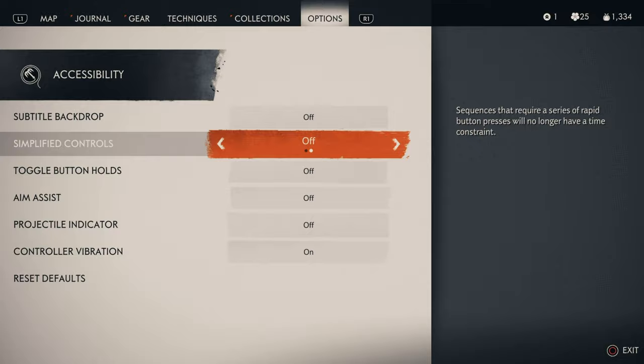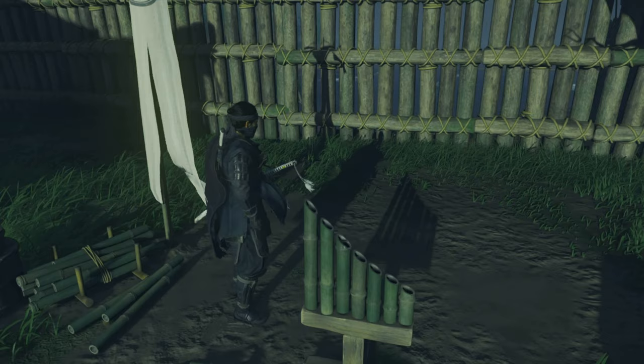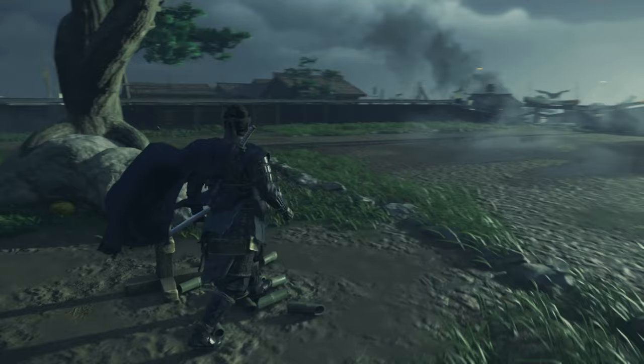Let's show you the location of all of the bamboo strikes. In terms of locations, we'll start from the bottom of the map and work our way up. Starting at the bottom, literally as far down in Azamo as you can go — in Azamo Bay — you will find this one here. We'll name this number one.